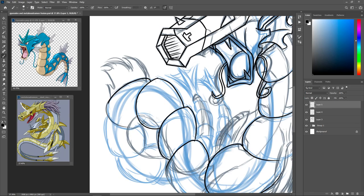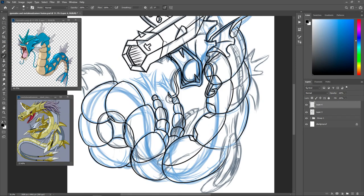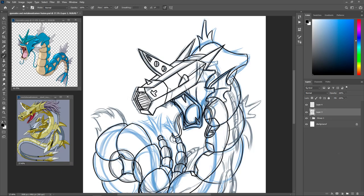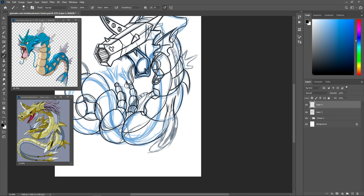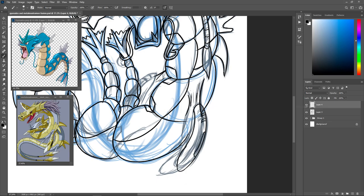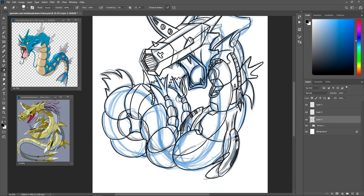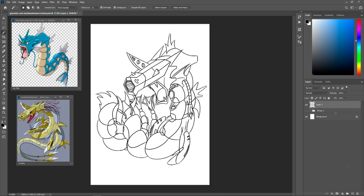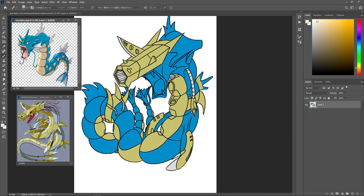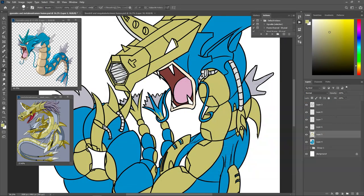That nose troubled me a little bit, but as soon as I got it looking the way I wanted, I was really happy with it. I gave Gyarados all the metal from MetalSeadramon. MetalSeadramon has twin tails, so I gave Gyarados two tails — double the tails, double the firepower. I was really stoked because I saw a lot of Charizard being drawn with Metal Greymon, and I thought, why is there no love for Gyarados? Gyarados is always a big threat when he's out. I had so much fun doing this one — this was pretty cool.